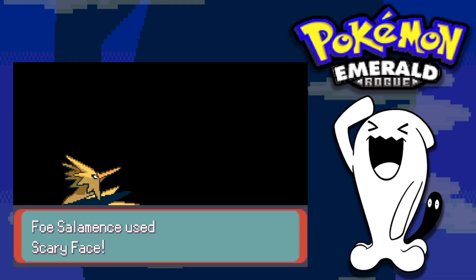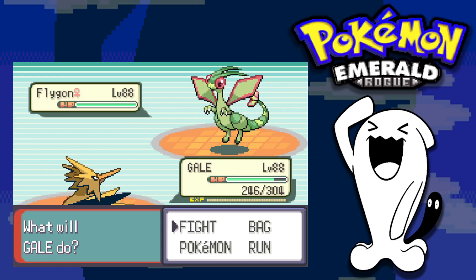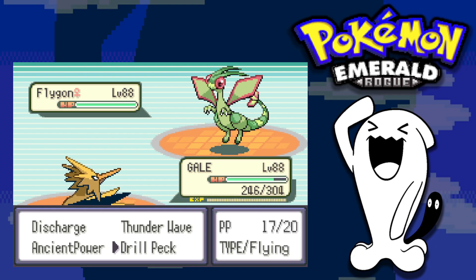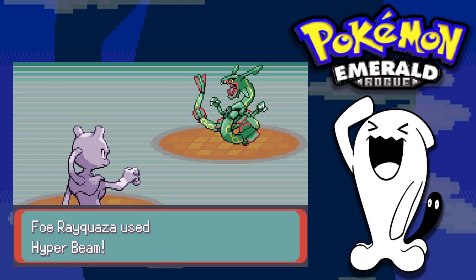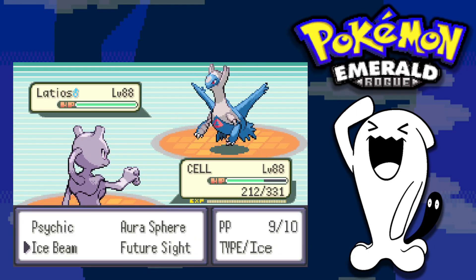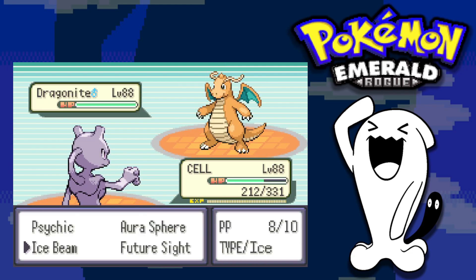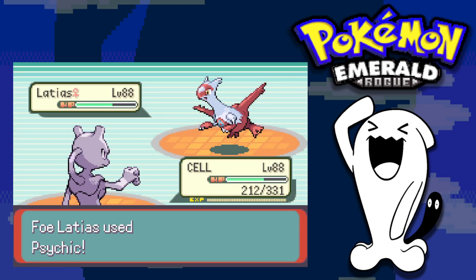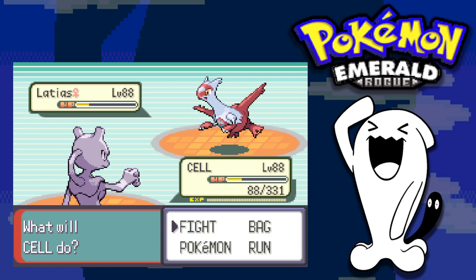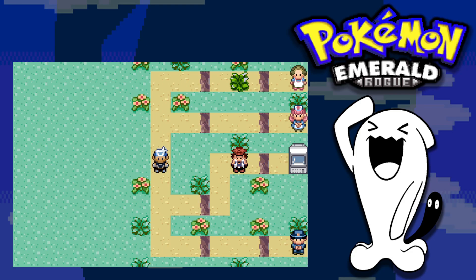First Elite Four member is Drake. I lead with Zapdos — similar to Winona, I take down Salamence with Ancient Power. Flygon comes out and I use Ancient Power hoping for a stat boost, then finish it with Drill Peck. Rayquaza appears — same position as with Winona, so I switch to Mewtwo to tank a Hyper Beam and use Ice Beam to take it down. Latios, Dragonite, and Latias all fall to Ice Beam spam, though Latias tanks them fairly well. We beat Drake pretty easily.